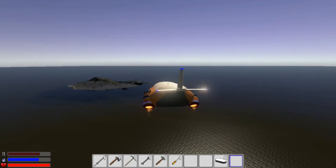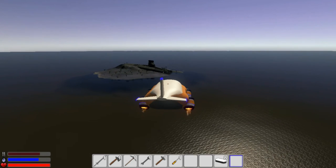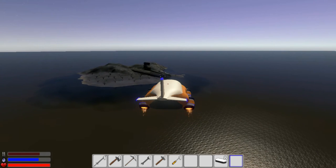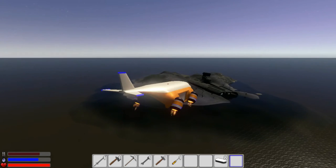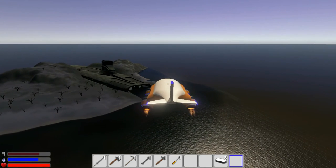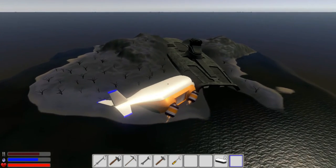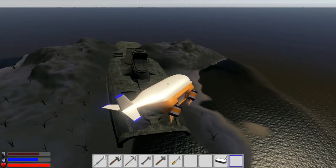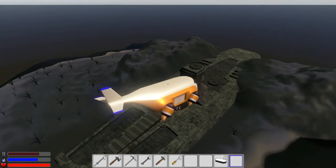There's the crashed spaceship - I can see it! Just doing a flyby, not really going to land. Let's drop low for a better look - pretty cool! It almost looks like a submarine, like the Hunt for Red October. There's a bunch of trees on here but probably nothing special beyond the crashed ship.